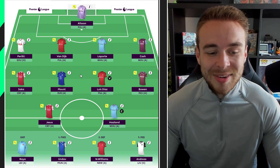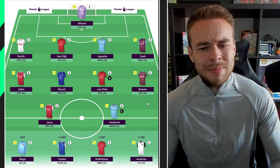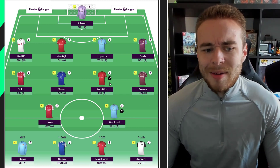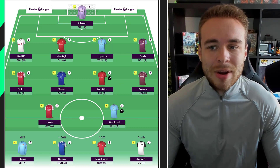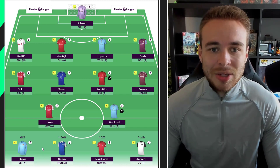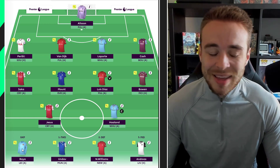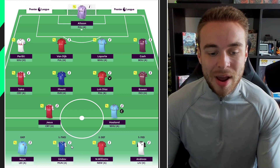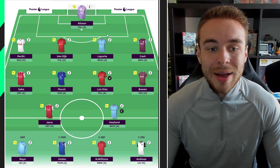Diaz, Mount, and Saka with no Salah — that is very interesting. West Ham don't have the best opening fixtures either. Salah needs to be in this team; Diaz is not a good substitute for Salah, and Van Dijk is not a good substitute for Trent or Robertson. Up top it's Jesus and Haaland — template. On the bench there's Raya in goal, but you don't need two playing keepers on the bench. That's an extra 0.5 to 1 million you could use elsewhere. Nico Williams and Pereira are fine.